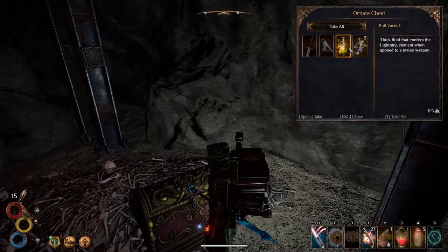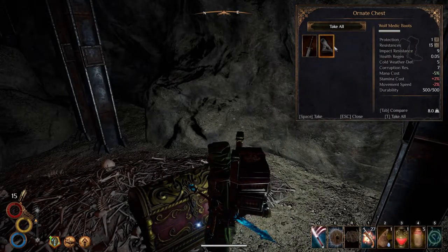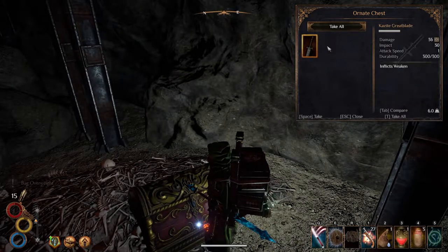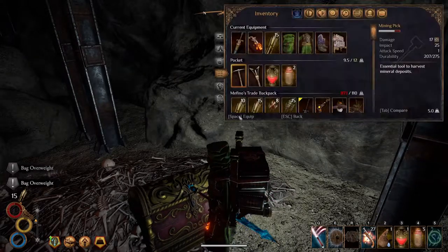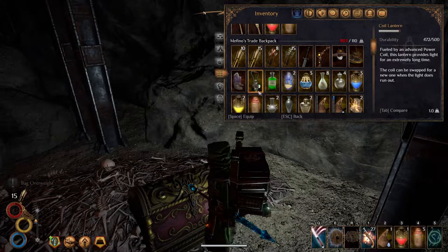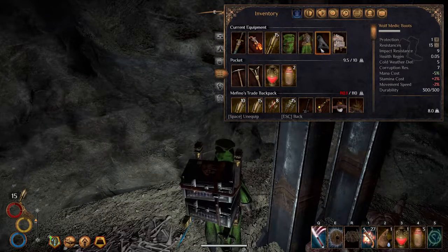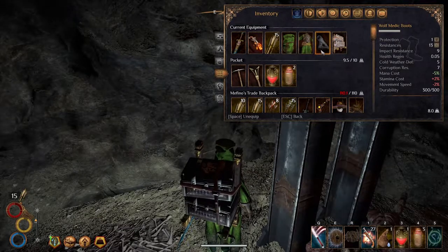Even more poison varnish. Not like I need more poison — I need something else. Wolf medic boots? What do you mean wolf medic boots? Is this a set in the game? I'm really curious about this now. Health regeneration — we have health regeneration in the game. They're actually pretty heavy boots. The regeneration is 0.05 — probably 1 HP per 10 seconds or something like that. Let's just imagine it's 1 HP per 10 seconds.